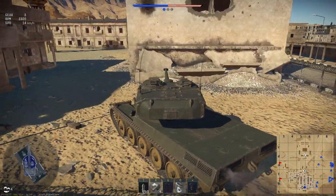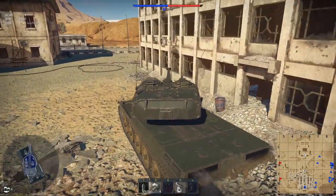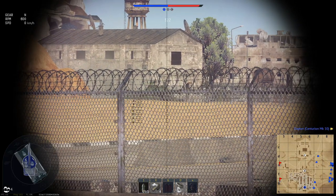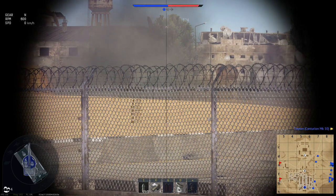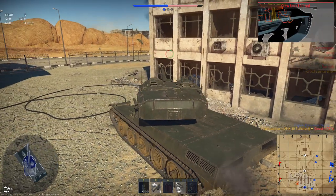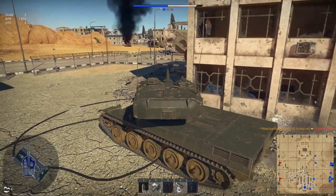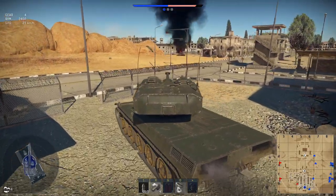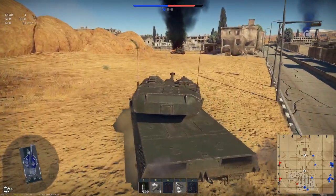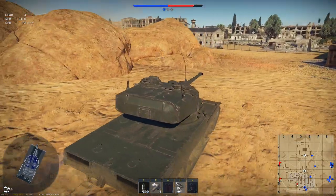There are going to be bots everywhere. They tend to bunch up quite a bit. Thankfully, with the autoloader, our reload isn't half bad, so we're going to see if we can actually kill some stuff without immediately dying. I'm not sure if we can actually penetrate this guy — yes we can, lower plate. The shell is decent, but I don't think it's good enough for the upper frontal plate of an IS-3. Lower frontal plate, absolutely no problem. The spalling damage of this shell is absolutely insane — you have absolutely no problem killing tanks in one shot. Very rarely are you not going to one-shot tanks.